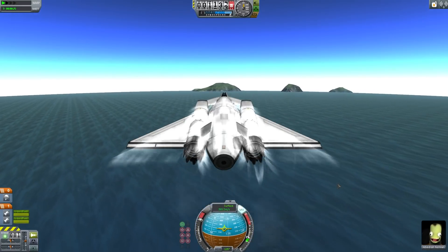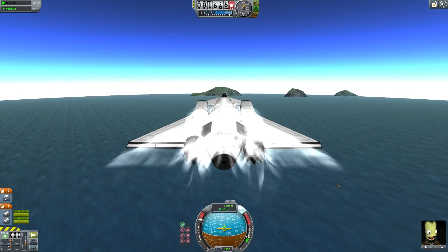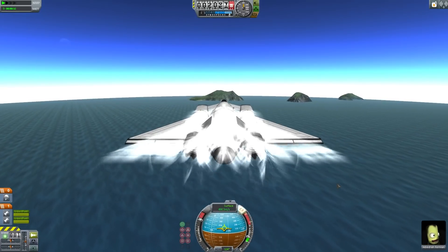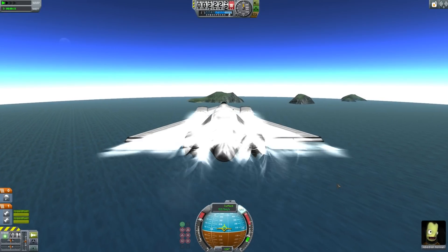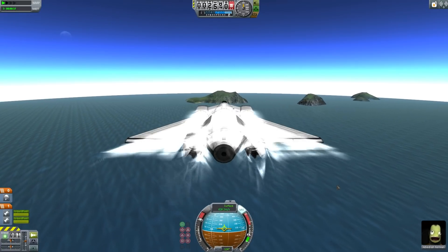This is a modified Ravenspear aircraft. I've removed that rather redundant basic jet engine, replaced it with a solid rocket booster to get us off the runway, and added a drogue chute in the hopes that when we land we won't overshoot the runway.